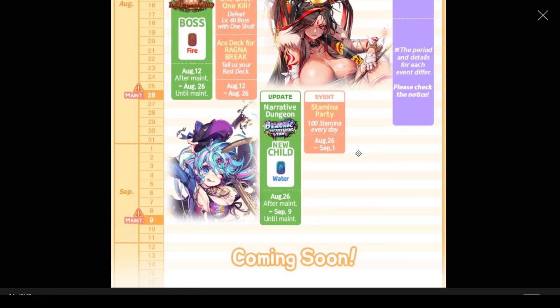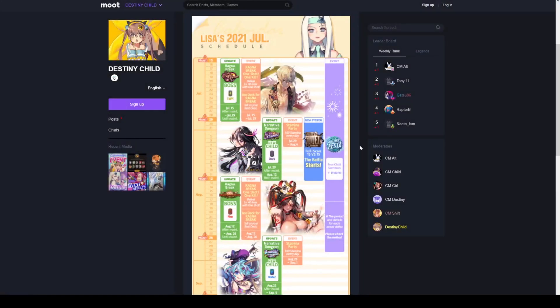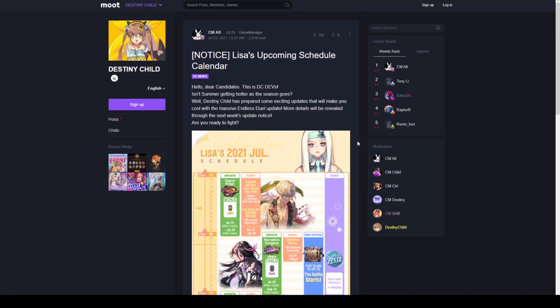We can see the demonic interfering view event, where the water type child will be introduced. Featured on the left hand side of the calendar is the water type debuffer Harpy, whose kit we will discuss later on in the video. Before we do so, we'll be heading to the Destiny Child Japanese blog for a rundown of what they received with the narrative dungeon event and what the global side could expect.